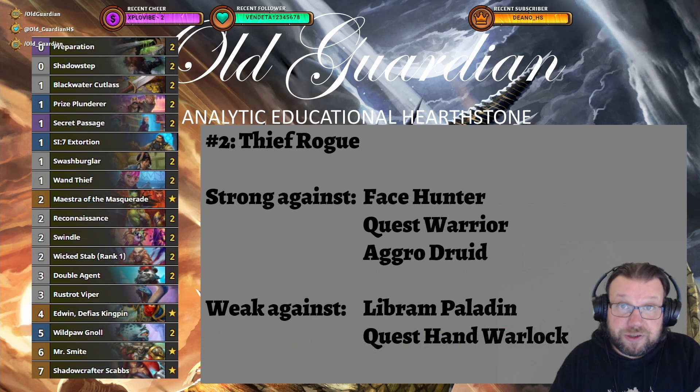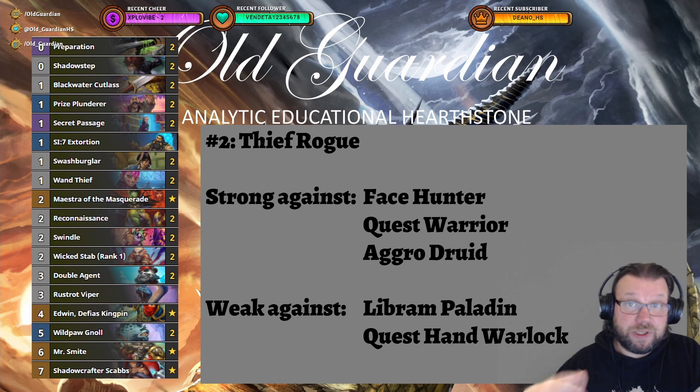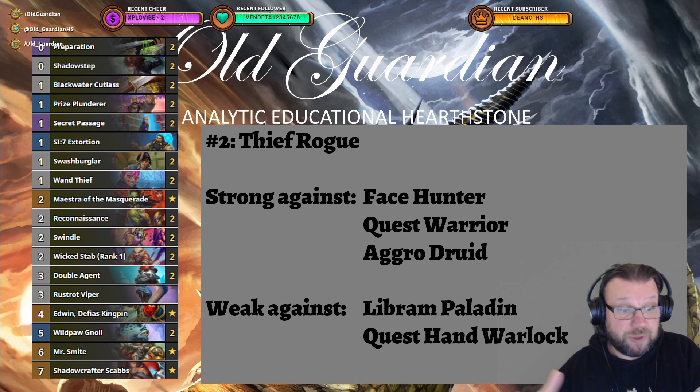The top two positions in Rogue Stone belong to Rogue decks. Everyone is teching against them and fighting the good fight, sometimes even succeeding, but overall Rogue is still incredibly strong. Coming in at number 2 is Thief Rogue, no changes to the list. The Rogue lists are pretty much finalized, with Thief Rogue running one copy of Rusted Viper to have a chance against Poison Rogue in the mirror.